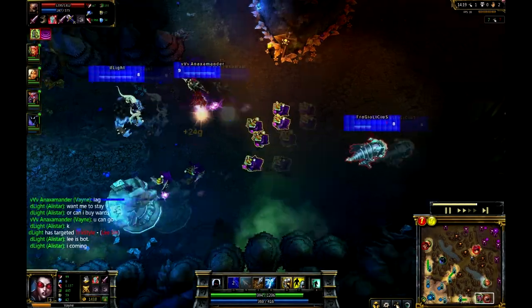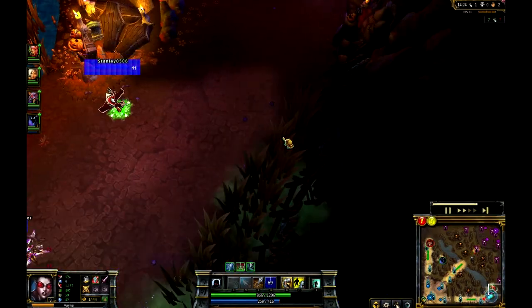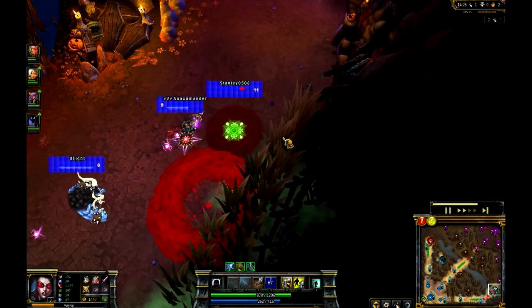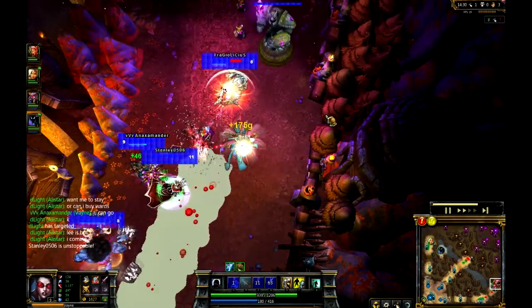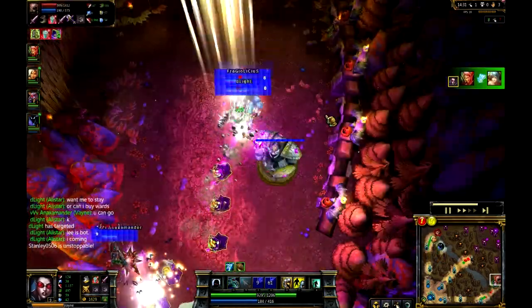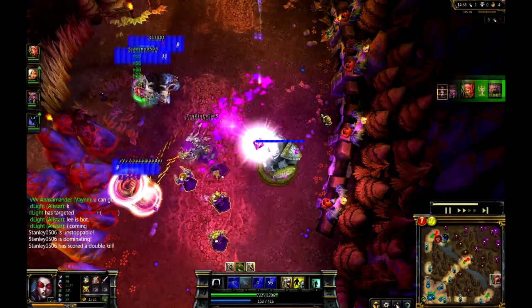And doing a small amount of harassment on the Kog'Maw as well. But Vladimir is going to come down here, catching them in a really nice position. Blind ultimate, and actually using his W there. Really smart play here - using that W to get the slow off in basically a blind slow. And it looks like Anax is going to pick this one up. Vlad actually going to go in there.